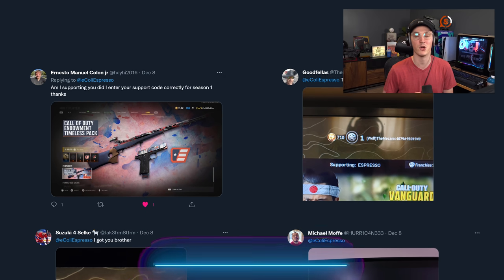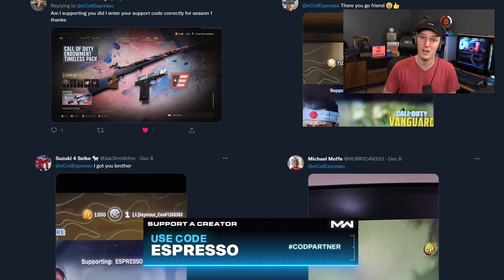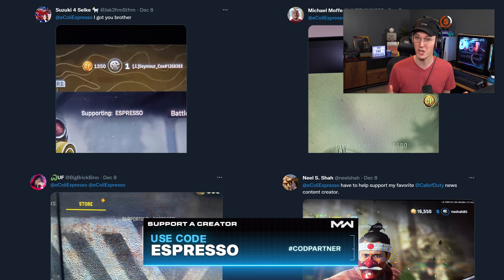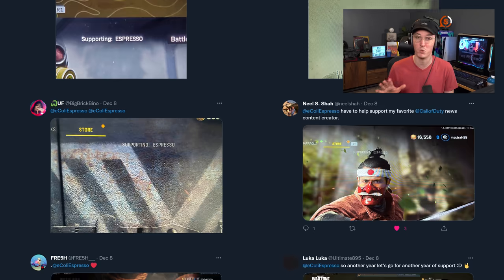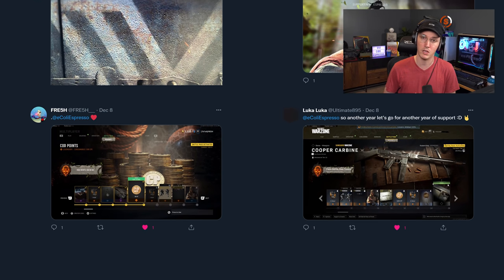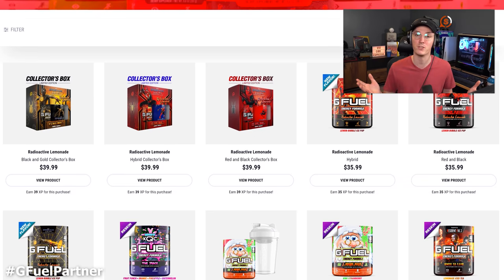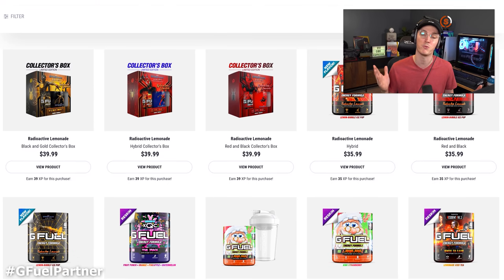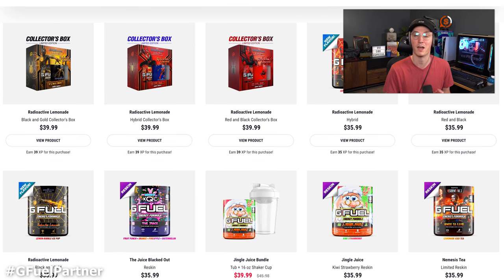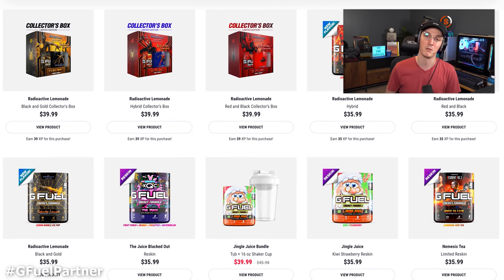A big thank you to the legends on screen who've used creator code Espresso in the shop to get either their battle pass or anything else. If you'd like to support the channel, that's an entirely optional way to do so. Also, my friends over at GFuel have code Espresso bumped up to 30 percent off in celebration of the Season One launch, so if you want to pick up a restock or try anything for the first time, link is in the description below.